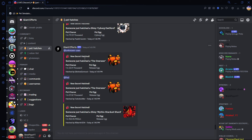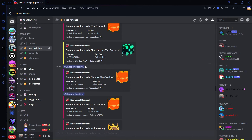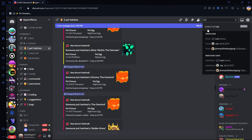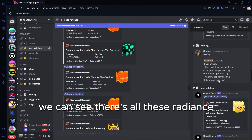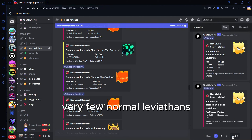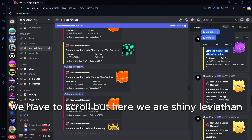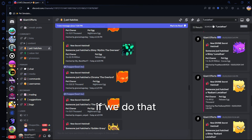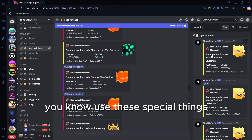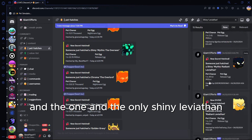If we look at the Discord - come join it - we can see pet hatches and all the pets that have been hatched in the past. If we look up leviathan, we can see all these radiant ones, and then scattered in there are just very few normal leviathans. If we look up shiny leviathan using these special search characters, all the radiant leviathans come up and then the one and only shiny leviathan.